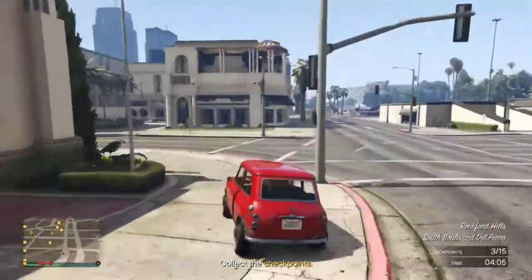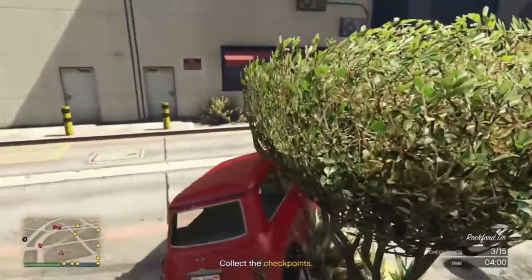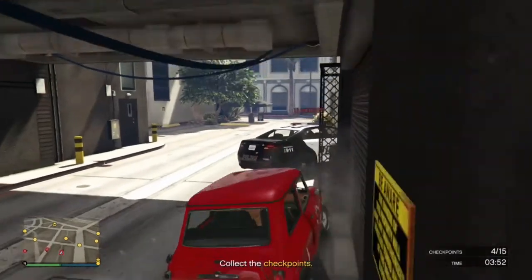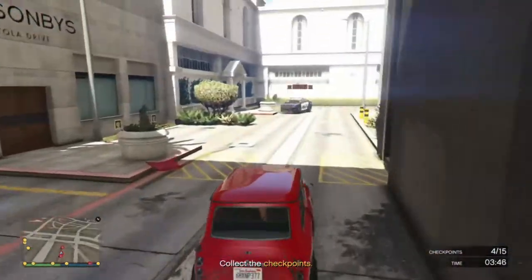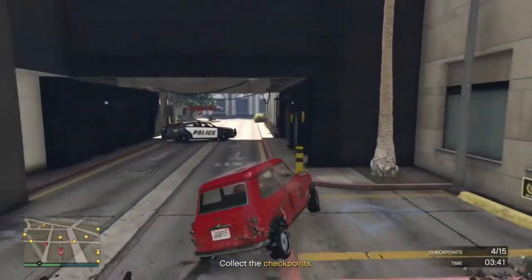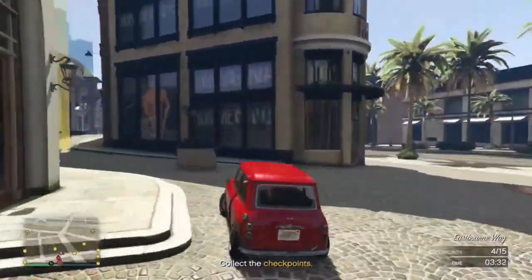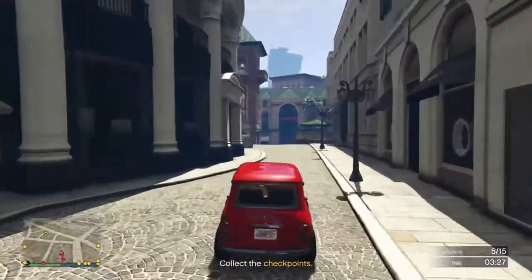This is similar to a video that Saintsfan did a while ago involving the nightclub and increasing the popularity of it very quickly. Basically, if you get a new DJ for $10,000, it will increase the popularity up by half a bar. There are five bars, so you'd have to do this ten times to get it up — about $100,000. This is probably the quickest way to get the popularity up.